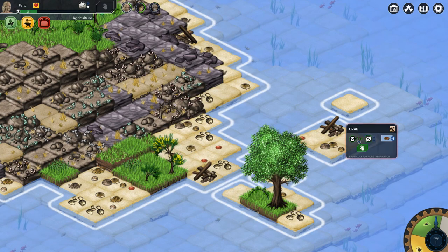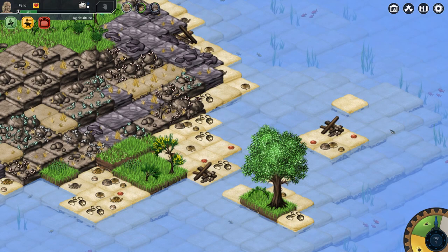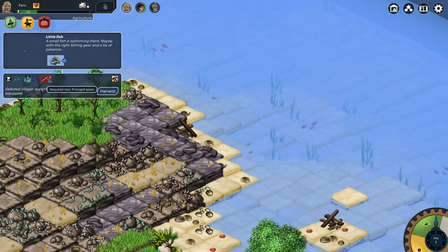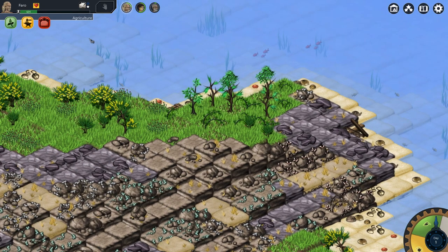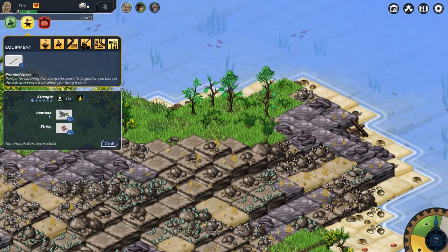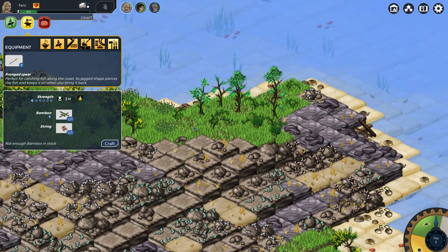We've got shells over here and some more crabs. Can I get the fish? I need a fishing spear in order to do that. Let's see how we can make the fishing spear. The fishing spear requires bamboo and string.